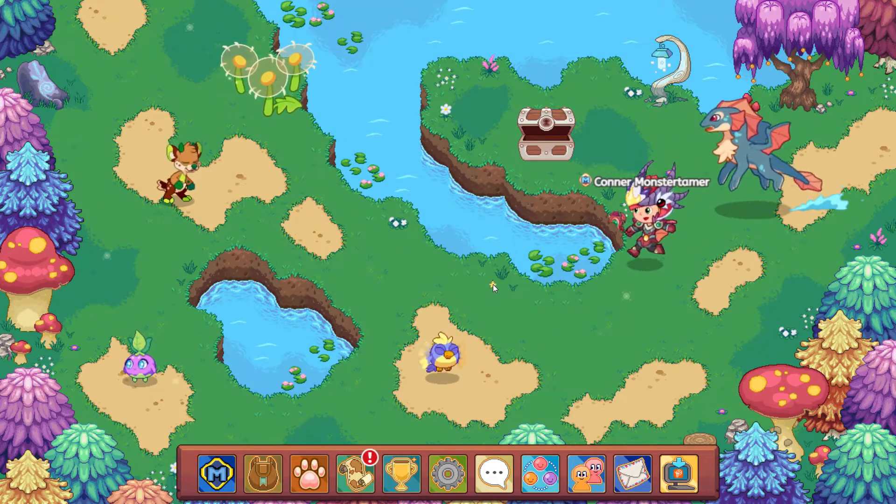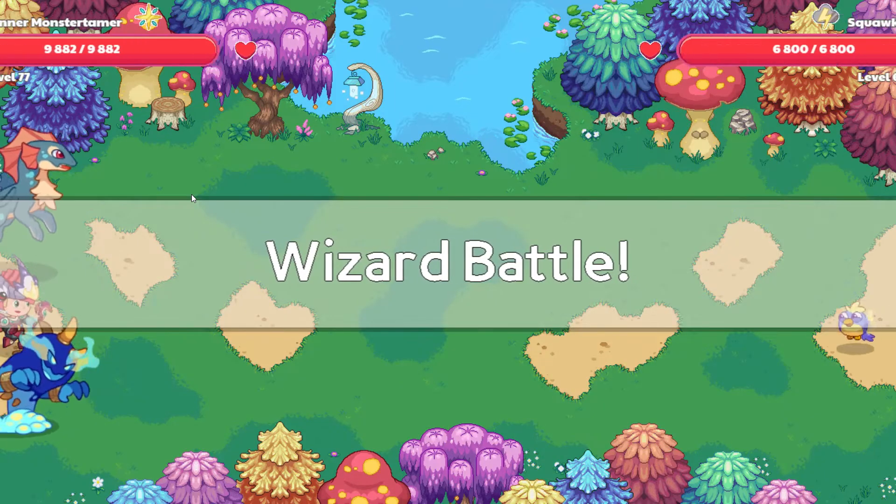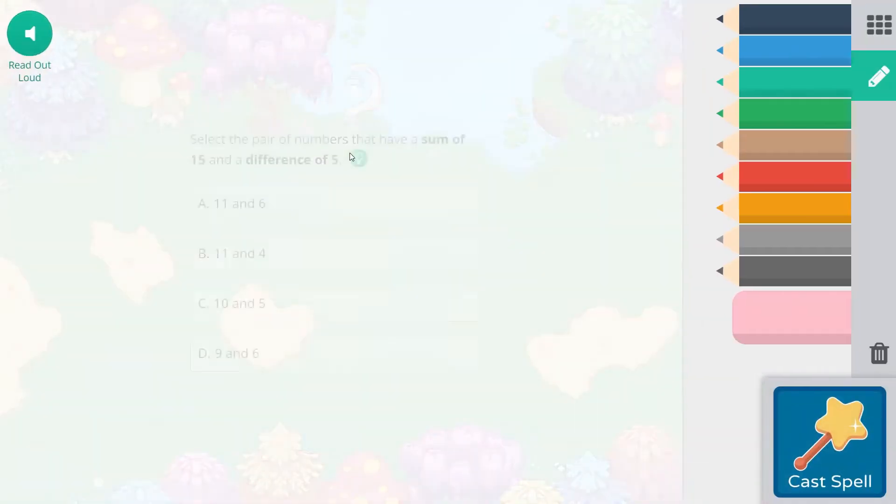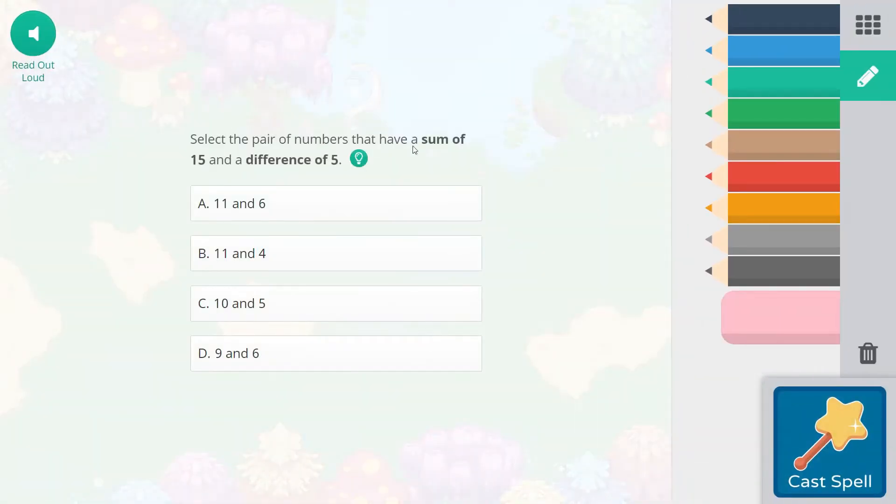Alright, we're going to have a Squawks battle right here and hopefully squeeze through a quick drop. Let's do some glowing star smash. Select the pair of numbers that have a sum of 15 and a difference of 5.